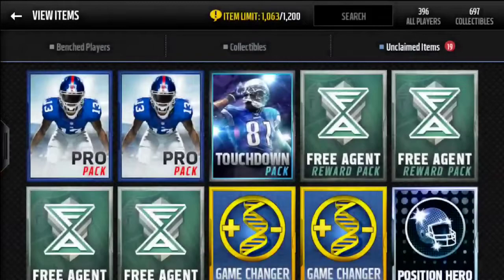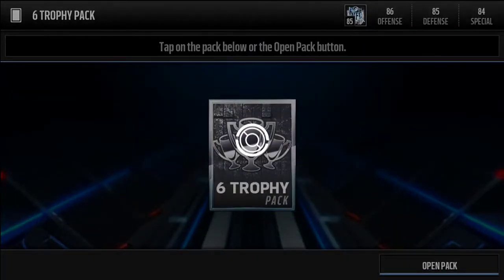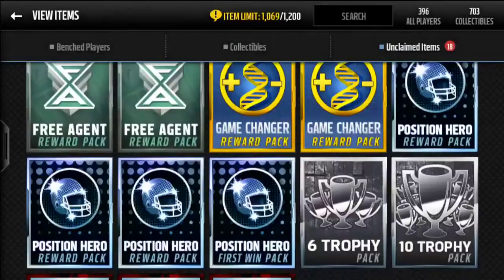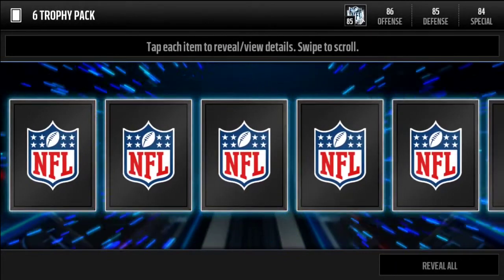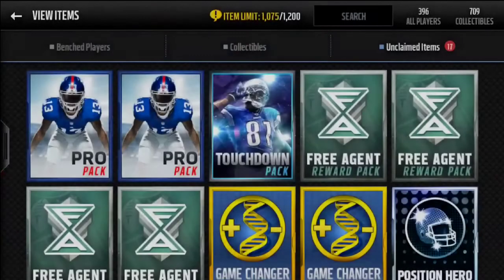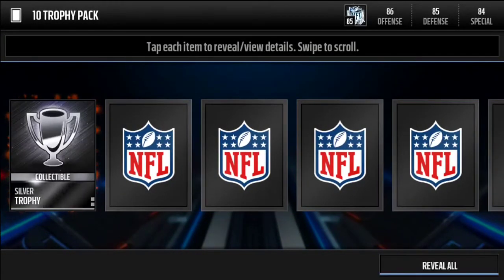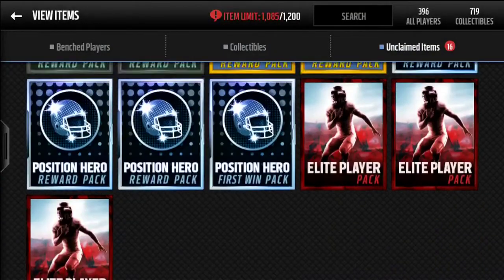We get 700 coins there. Now let's open the six trophy packs — see if maybe we can pull an elite trophy or five bronze trophies. We got a gold trophy, I'll take that. Opening the 10 trophy pack, we reveal all and get two gold trophies. Pretty bad pack there.